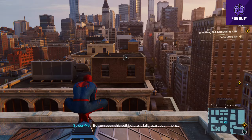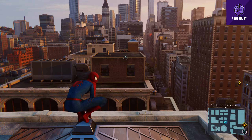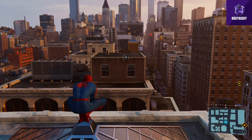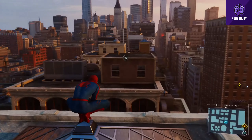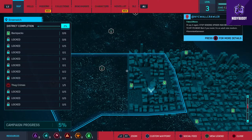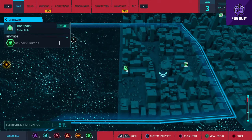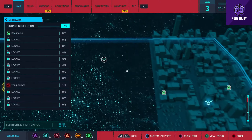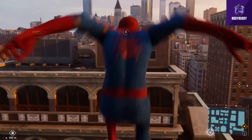Better repair this suit before it falls apart even more. Alright, so we are back into the gameplay now. The last time we were doing a mission for Yuri, and now we need to repair our suit. For that, we need to head to the Dr. Octavius lab. But before that, there are many things I'm planning to do - there are backpack tokens around me.